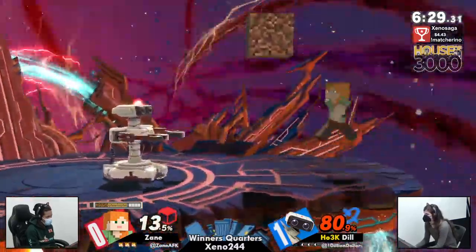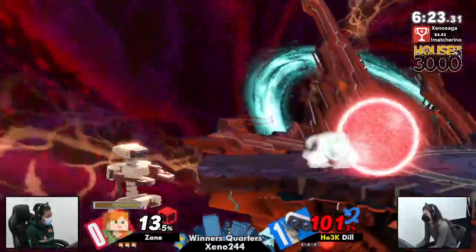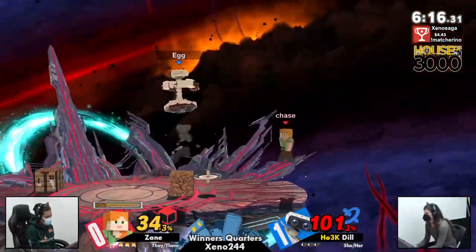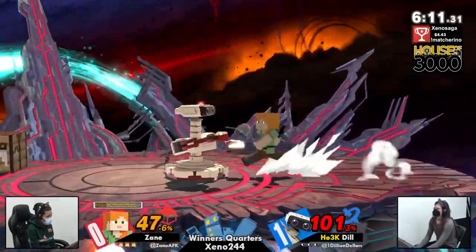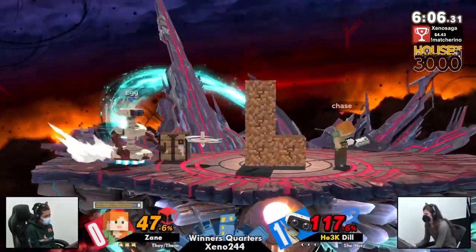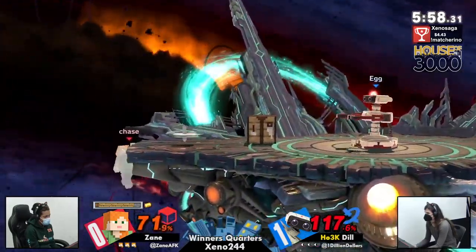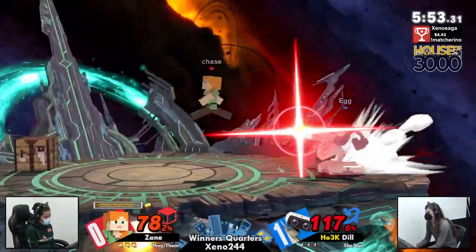Trying to use some dirt blocks right there to catch Dill going high as she often loves to do. Zayn already has a phenomenal lead - up tilt, forward air, really good stage control at this point. Backing off with iron tools on deck as well - this is a phenomenal start for Zayn. Just backing off, giving up all the space. Dill's gyro angles have been so solid - just barely getting over those two dirt blocks. Great catch with the grab. That dash-in would have also caught a neutral with Dill just standing in place.